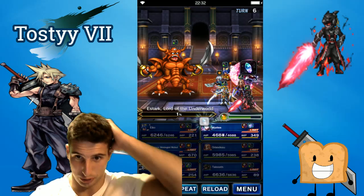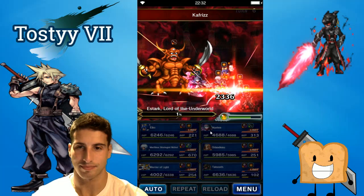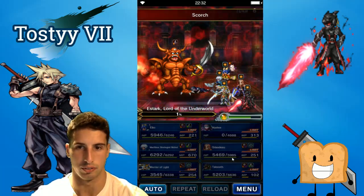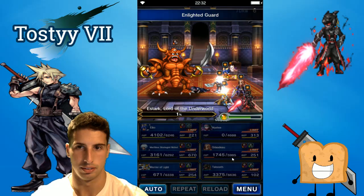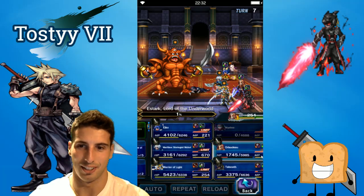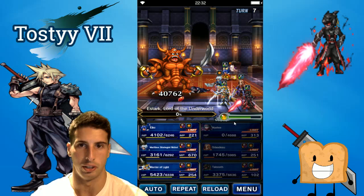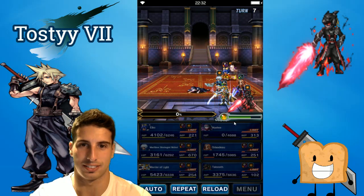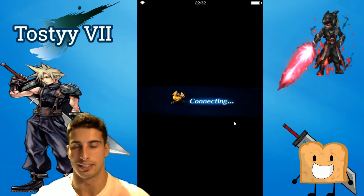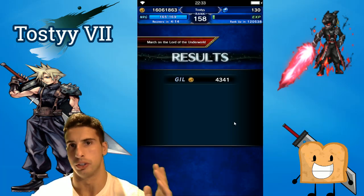I'm gonna use Clear Veil just to make sure I don't get screwed. So much for the limit burst — doesn't matter, he's gonna die now. Mistia, it doesn't matter if you die, everybody else just has to survive. Wow, what a way to finish — just one percent left. This is how you get rid of Estark, Lord of the Underworld. We were a little unlucky at the end, but if you use a seven star Orlando you can kill him a lot faster — mine is still six star.